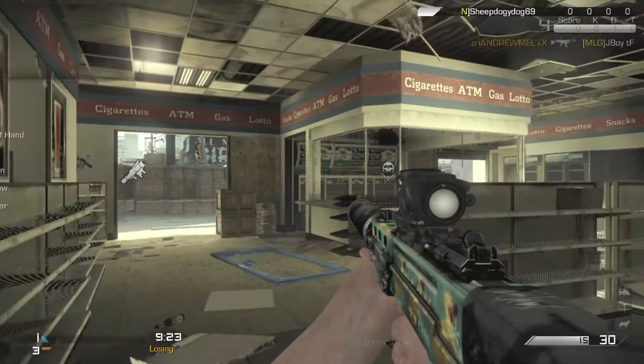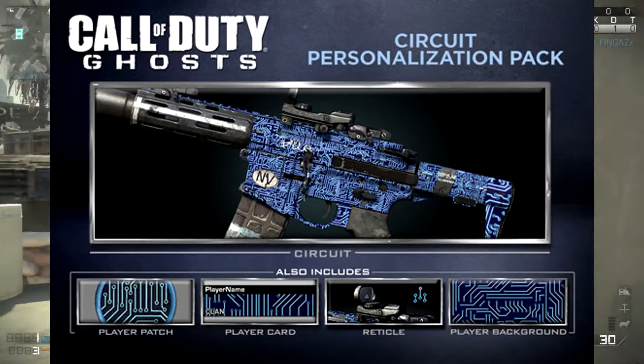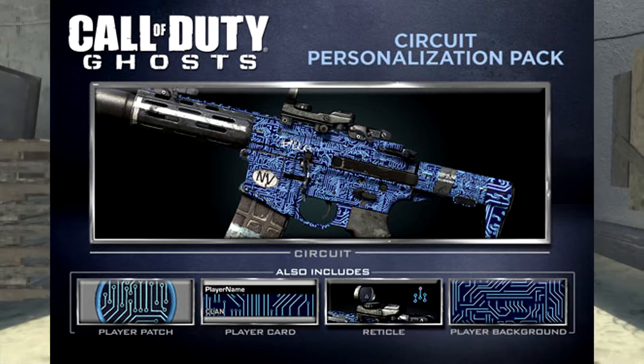As you can see here on screen, you can see the Circuits camo. This is supposed to look like a sort of circuit board, and as you can see, I believe that's the Honey Badger — it's a blue camo which is meant to look a bit like a circuit.